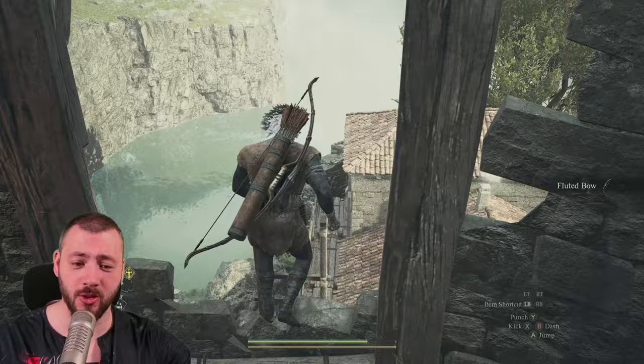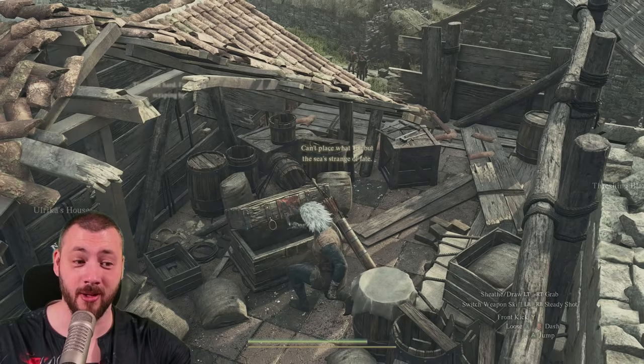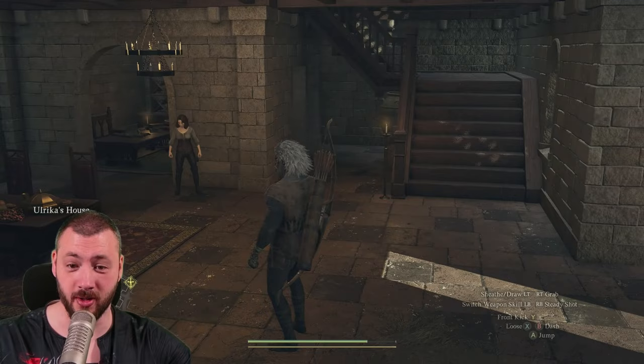Now you go down — you can jump if you want to, almost break your neck. This chest is a very good one because it is filled with books, and these books are worth a lot of gold. We're going to jump down here and make our way into Sir Ulrica's home — the good-looking lady that saved you. Don't talk to her, just steal her stuff.